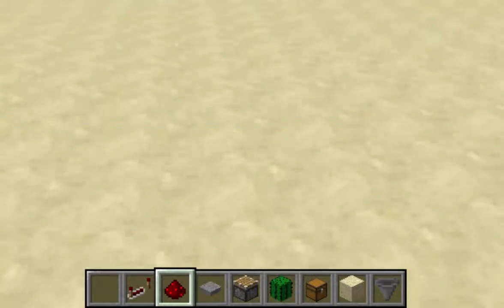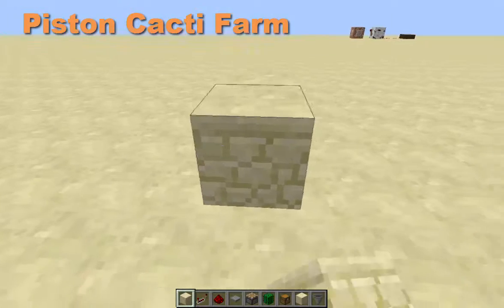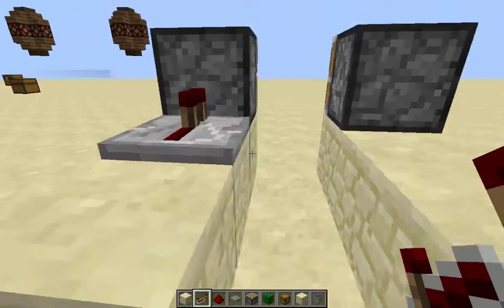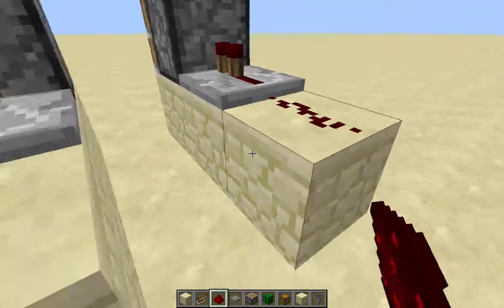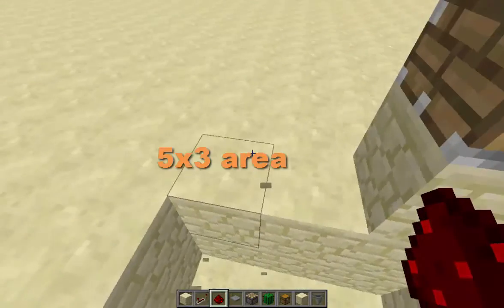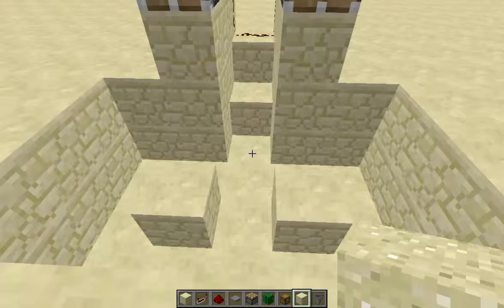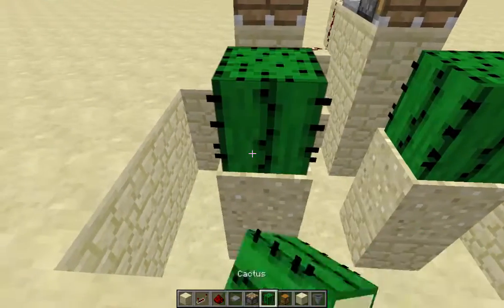Here's what you need to build this contraption. First you'll need a place for where the pistons go, and you'll put the pistons there. Next you'll need to put two repeaters behind each one and redstone behind it all leading into the middle. Then dig out a small area for each piece of this redstone puzzle. Once you've carved out this 5x3 area, you'll want to put sand here and here so you can build up your cacti.